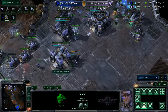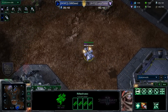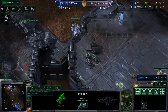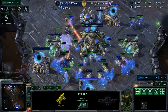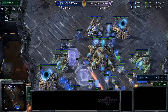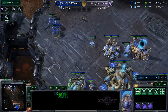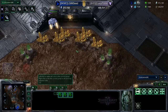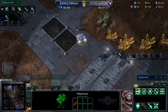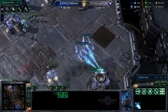MarineKing's base: he has not expanded, no additional barracks, but there's an armory in the production tab — so this is going to be hellbat drops. The hellions drop into Seed's main base: four hellions go to work on the probes. A really good force field from LG-IM Seed defends — the hellions die without doing much damage. Seed scouted the gas early and, knowing the Heart of the Swarm meta, could assume it was widow mines or hellbats. Really well read.